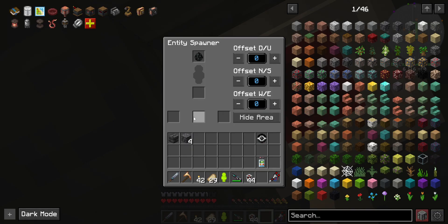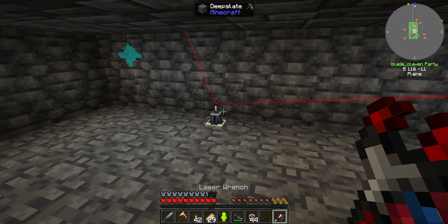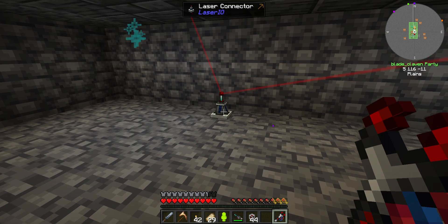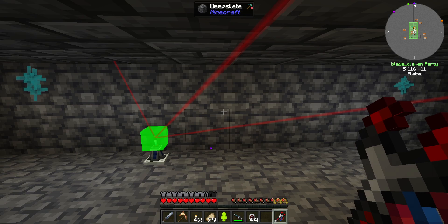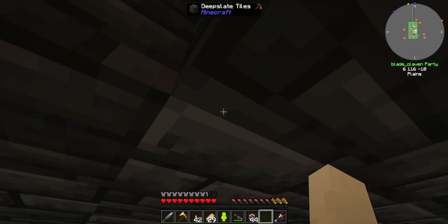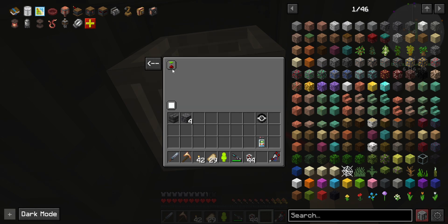If we get the speed thing it'll be faster. Now all we need is the jellies to go in, but we don't want them going in just yet. Shift click and click. We also need a redstone connection as well. We haven't used channel 8 yet so let's just go with channel 8.